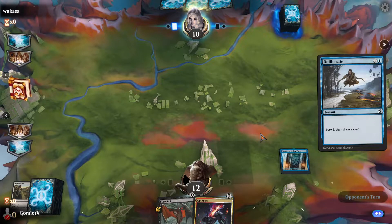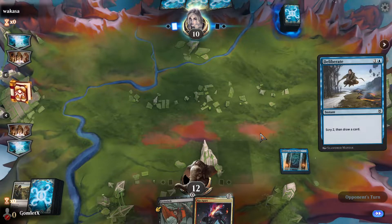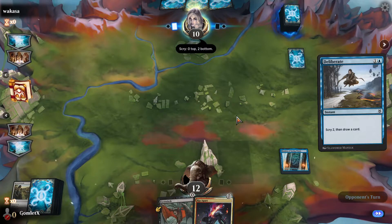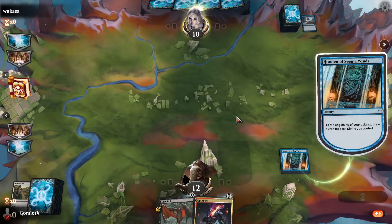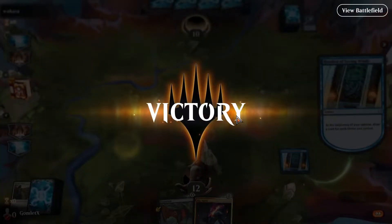They cast Deliberate — that was probably their draw off the top, because if they had that in hand they probably would have done it during our turn. So nothing super great in their hand for this situation. Maybe just some creature removal, and we haven't played any creatures yet. They're going to scry two and draw one. It is our upkeep now, and they're going to scoop them up there. Fair enough.